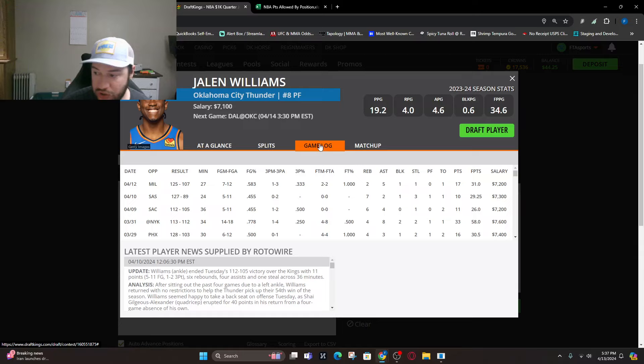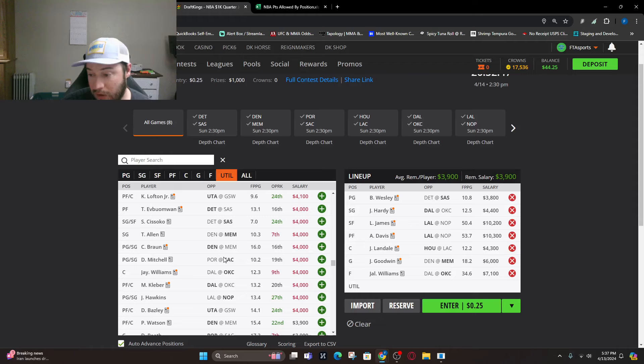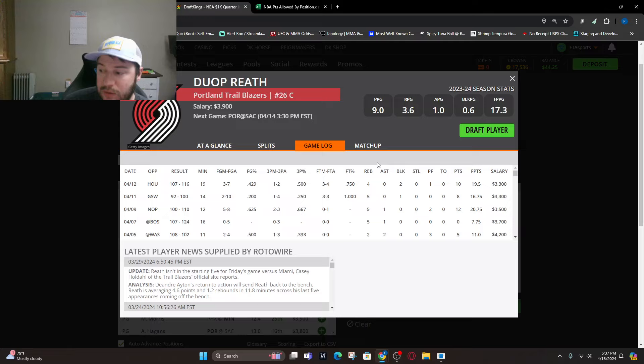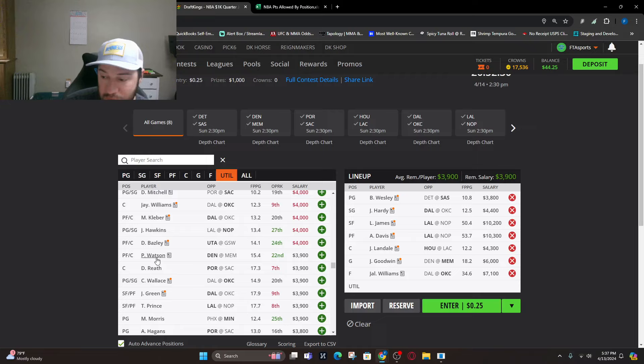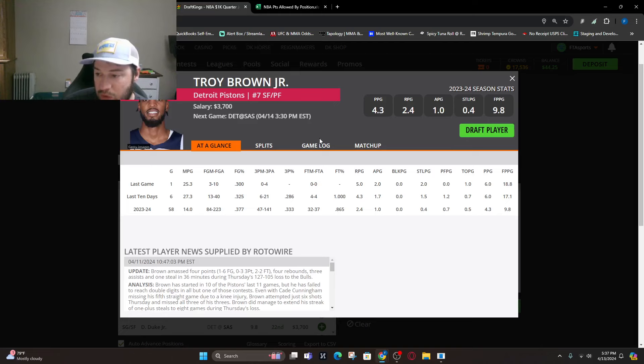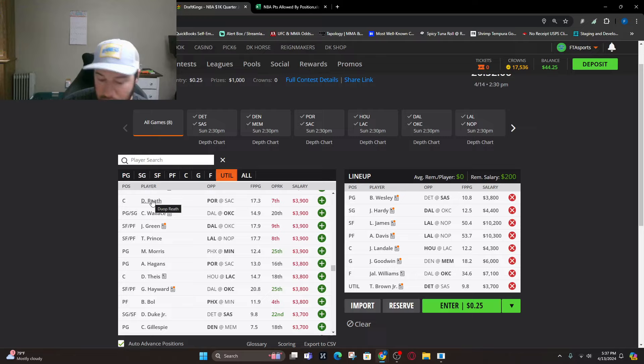Now averaging $5,500 for both forward and utility. Taking Jalen Williams against everyone being out in Dallas — minutes have been there, could see more here. Now down to $3,900 for utility — it's kind of a minefield. If Ayton is out, Duop Reath makes sense — could see increased playing time, got over one point per minute last time. Troy Brown against San Antonio at $3,700 — minutes have fluctuated but with a lot of San Antonio players out, I wouldn't mind Troy Brown. Once lineups come out and we know who's in and out, this could be finalized.